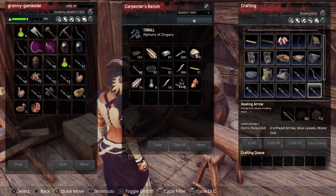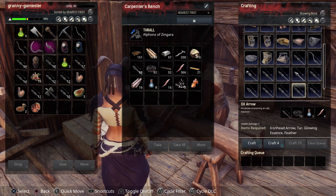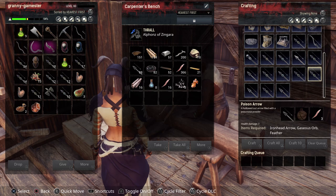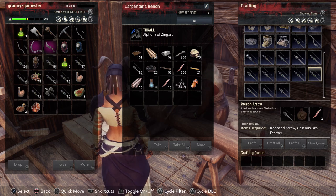Once you make one arrow, you will usually get 10 in your inventory, which makes it a little less expensive to make. And then of course there's the poison arrows. Poison arrows are just awesome — those take an iron head arrow, a gaseous orb, which is dropped very frequently from enemies. You can also find them in chests in Supermaru. And feathers — that's what those take.